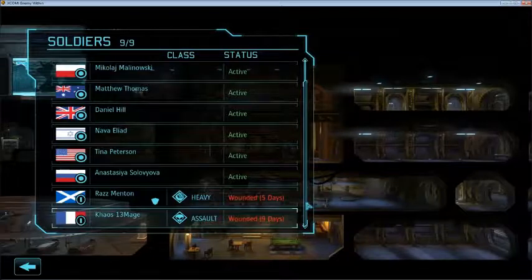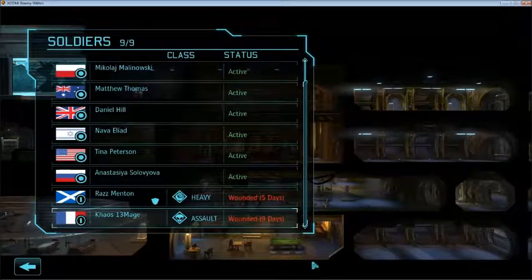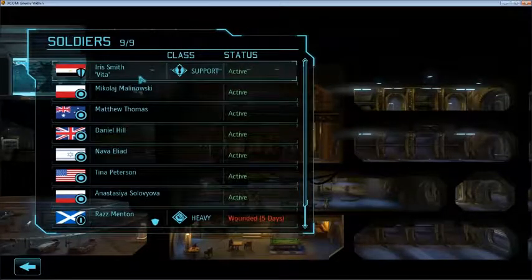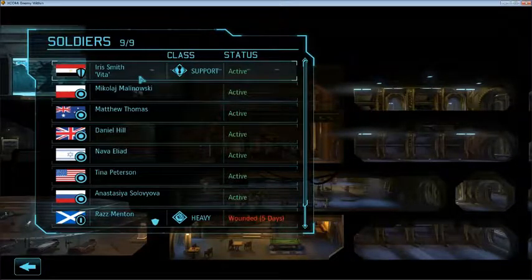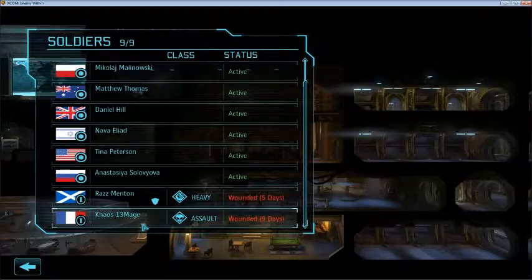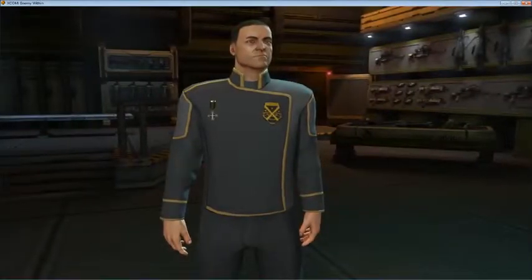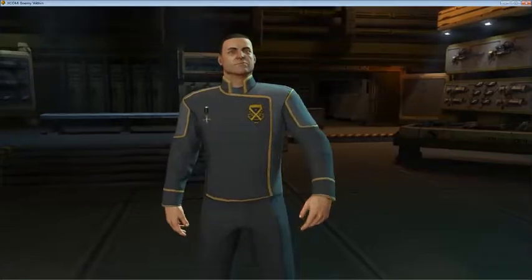Hopefully by the next mission we've actually gotten Raz back with her medal, because she's got a lot of kills. Chaos 13 Mage is also wounded, but I got given a support class in that last mission and it was upgraded straight to Sergeant, because my wife asked for it. My lovely wife Iris now has Vita.